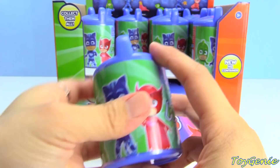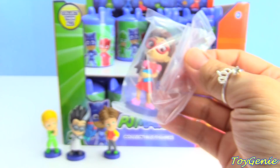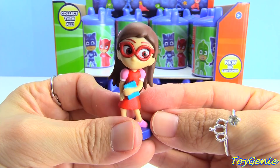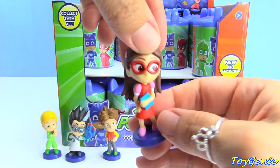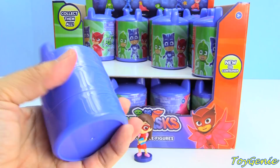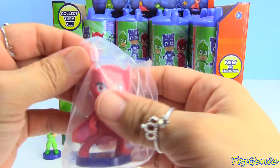And we have Amaya — she is holding a book, so cute, and she's wearing red glasses. And here's Owlette. Who does Amaya turn into? Owlette!